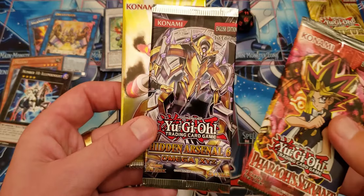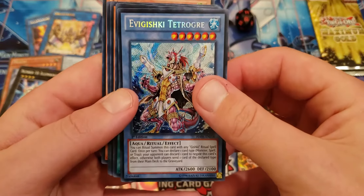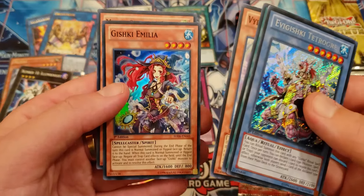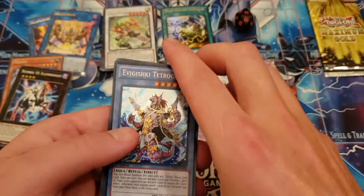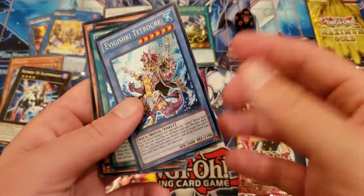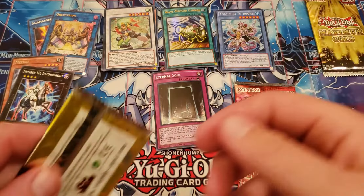Another Battle Pack — same thing except Feral Servant instead of Soul Fusion. Gishki Tetroger, Forbidden Arts of the Gishki, Violon Prism, Gishki Emilia, and Musto Oracle of Gusto. I have a lot of these Hidden Arsenal packs. You've watched me open quite a few of them — I take them and put them all in the same stack because it's the same cards: Gusto, Gishki, Vylon, Steel Swarm, and Gem Knight. If any good support comes out for one of them, I'll have a pile ready to go.